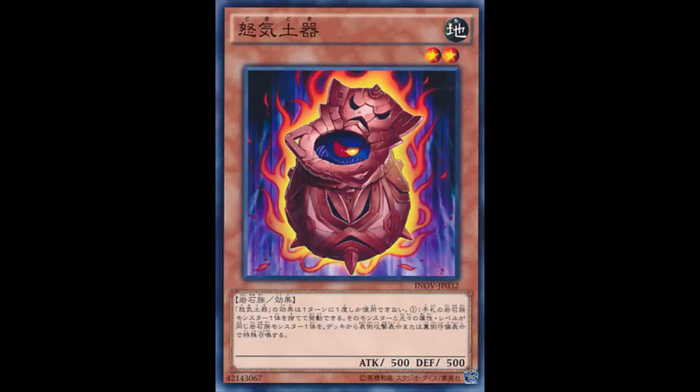Think about it — if this were for warriors, you'd just summon it, discard a warrior, summon a warrior, and that would be broken. Like, discard one warrior and summon Shadow Mist for a search? That'd be insane. But because it's rock, it's like giving rock some support — no one cares about rock. But you won't be saying that when a rock deck comes along. It's nice to see rock getting support, and I'd love to see magnet warriors do something instead of everyone being on the ABC hype.